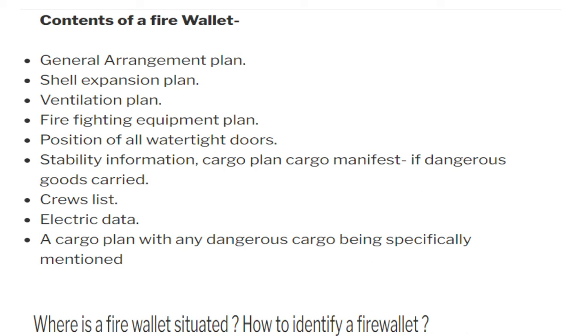You must be wondering why this is required, because we already have a general plan and fire plan in the engine control room and on the bridge. But why is there a sudden need for this? Suppose there is a fire on the ship — the crew divides into teams as per the master's lead and the firefighting plan. These firefighting teams fight the fire, but imagine shore facility personnel coming on board to fight a fire.